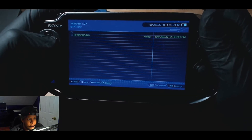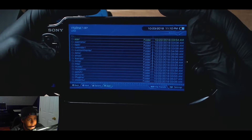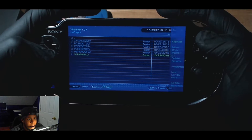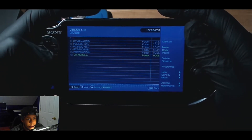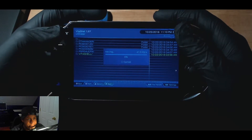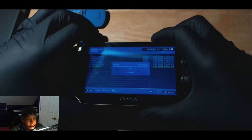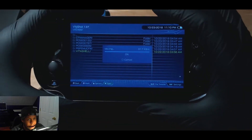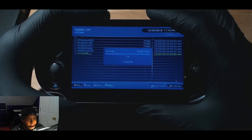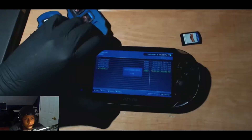With triangle you copy it - you can't move it off the cart. Then you go to UX0 and go to the app folder. You can put it anywhere but that's the key location. Press triangle to paste. This is going to take some time because it has to actually transfer the game over. I think this took like 10 minutes.